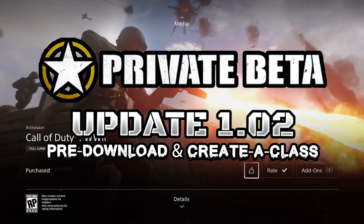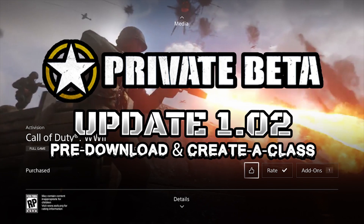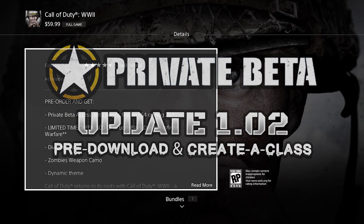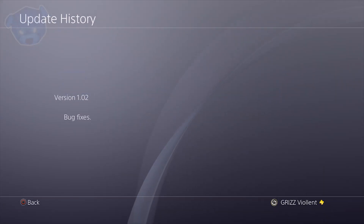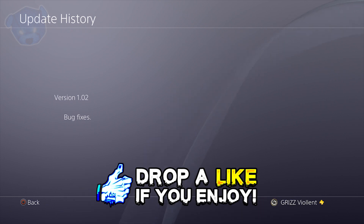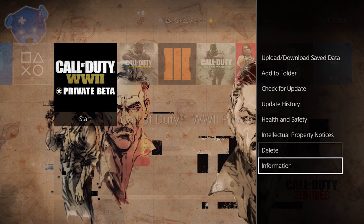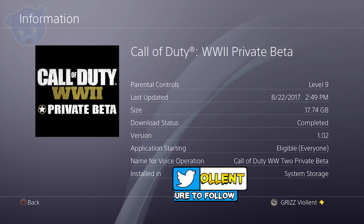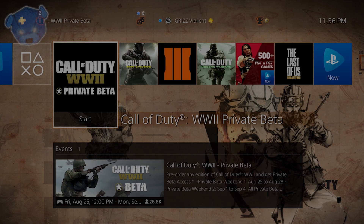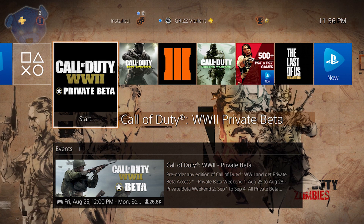What's going on guys, my name is Violent, welcome to Grizz Zombies. Have you pre-ordered Call of Duty World War 2? We're gonna be taking a look at quite a few things, including how you could pre-download the private beta right now. Welcome to update 1.02 — this is the version you can check under your update history. Welcome to the official patch notes. If you're new around here and you like the material, drop a like on the video and subscribe.